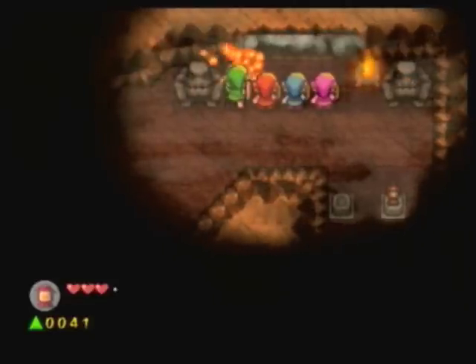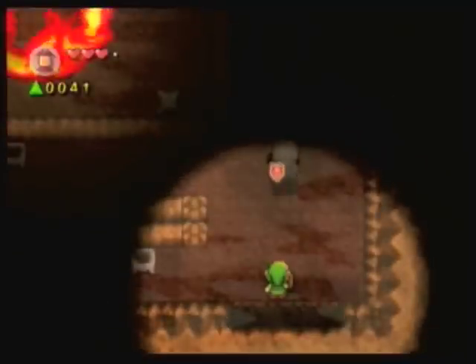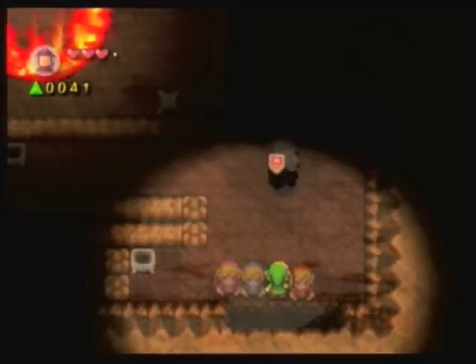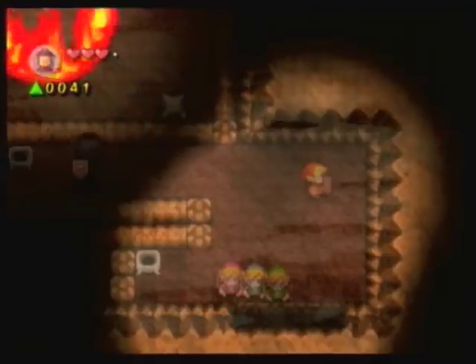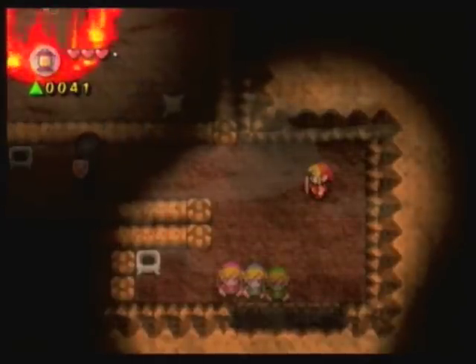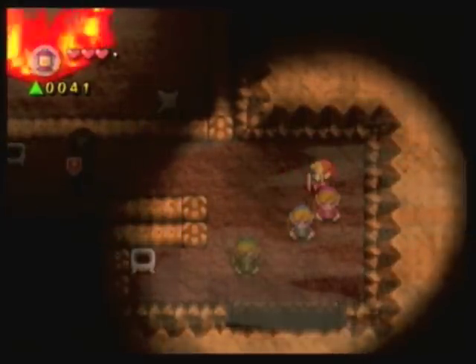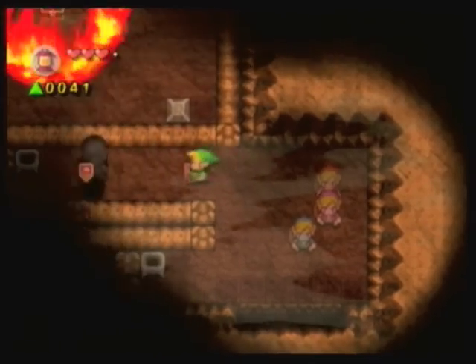Something I just noticed is that in this game, you can actually break pots with your sword, which I guess was explained in Minish Cap, because you learn that as an ability. I think you'll see a few of those abilities in this game too, like a lunge attack or so. But we got a shadow link, so position red link there and green link go forward.